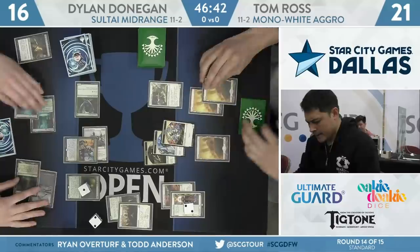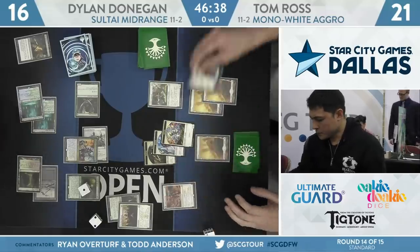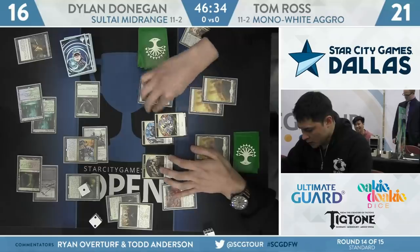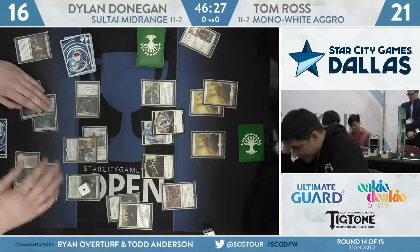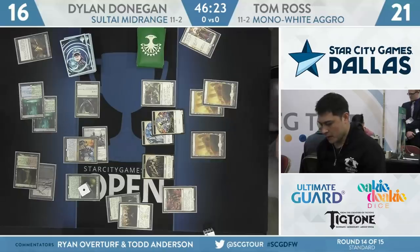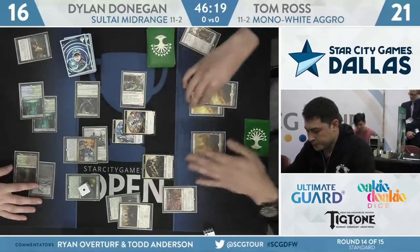Play that Overgrown Tomb that he got off the Ranger — tapped — and we'll go back Ross's way. Hostage Taker is so strong against these white-based aggressive decks. Not only can it cold a token, Ravenous Chupacabra style, but in situations where your opponent doesn't have the removal spell, you can get one of their really powerful cards — like Venerated Loxodon sometimes, or that Benalish Marshal that pumps up all of your stuff. And then Llanowar also becomes a real addition to your team.